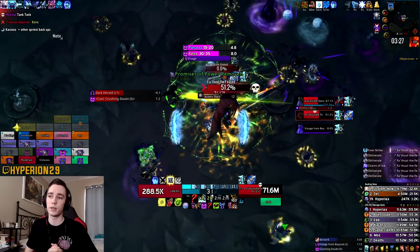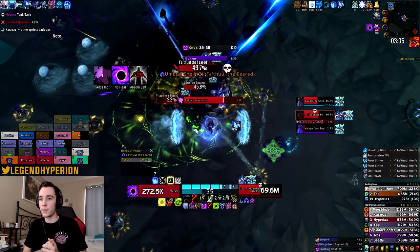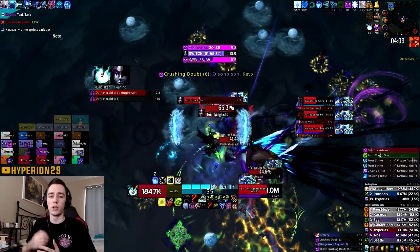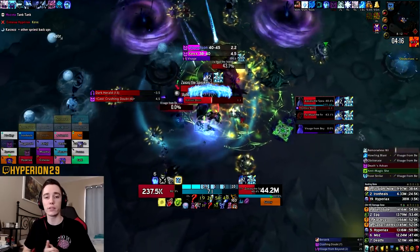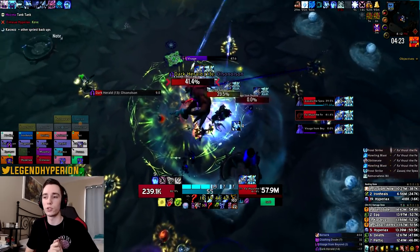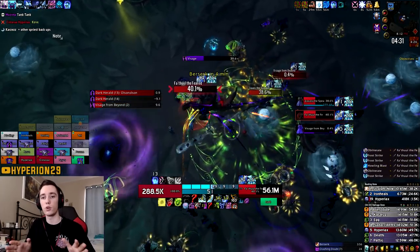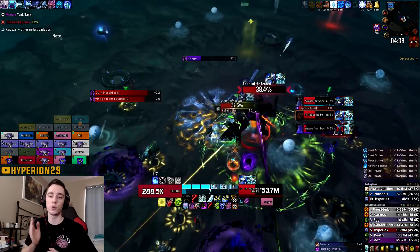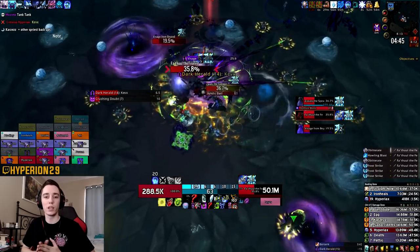Right after this the triple add spawn happens again, and just like the first time you'll want to get dispelled before the three exploding adds spawn, since you don't want that debuff when that happens. After the second set of triple exploding adds is over, there will be another Crushing Doubt, and technically it's safe to pick up Promises of Power again — however you'll only have it for a short duration, about 30 seconds, because shortly after that the Storm Relics come. During the Storm Relics you should not have that debuff, so get dispelled before dealing with them or before the next add spawn, and from here we won't really be picking up Promises of Power anymore.